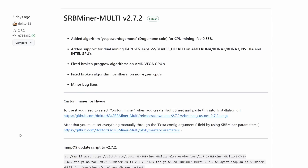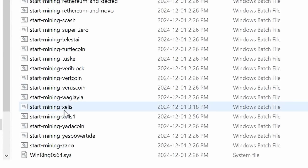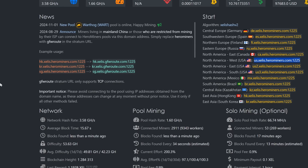Starting things off in Windows with CPUs: once you download and extract the latest SRB Miner, simply come into that folder and right-click to edit the bat file. This brings up all the parameters. They have a whole bunch of backup pools by default - I usually get rid of those. We're going to start with our pool, and for this we'll be utilizing Hero Miners, which is the sponsor of today's video.